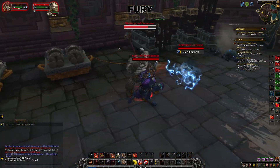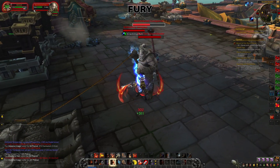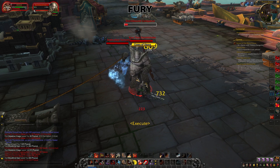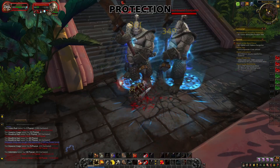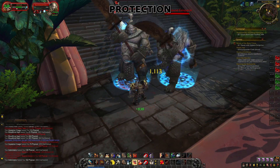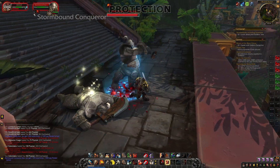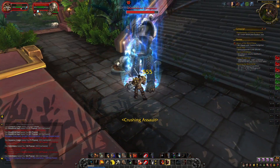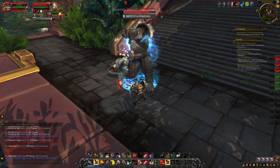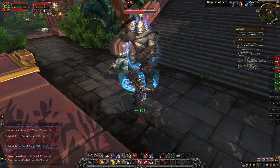Arms plays more of the fighter role, wielding a single two-handed weapon with the ability to deal large amounts of sustained damage, also bringing tons of defensive party bonuses and a strong healing debuff for enemies. Fury is more of the berserker playstyle, dual-wielding one-handed or two-handed weapons, focusing on massive burst damage and self-healing. Protection is the tank spec, wielding a sword and shield to protect allies. The warrior's primary resource is rage, built with certain abilities and spent on more powerful ones. Warriors wear plate armor, utilize strength as their primary stat, and can wield all weapons except wands.